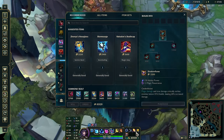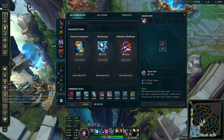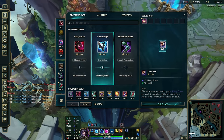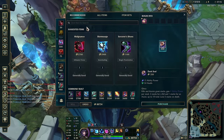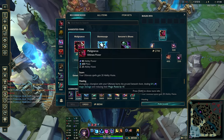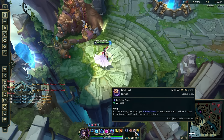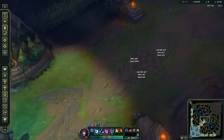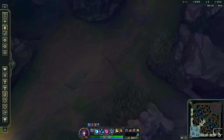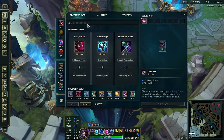Early on, even getting a Dark Seal on your first back — say you have around 900-1100 gold — is very, very useful. Get an Amp Tome, get Dark Seal. Ahri does snowball; she can shove wave, solo kill mid, and roam very well to top, bot, and the enemy jungle. Dark Seal is an amazing item — highly recommend it.